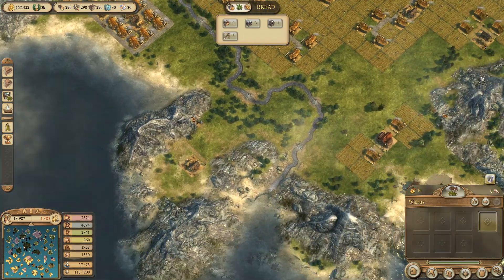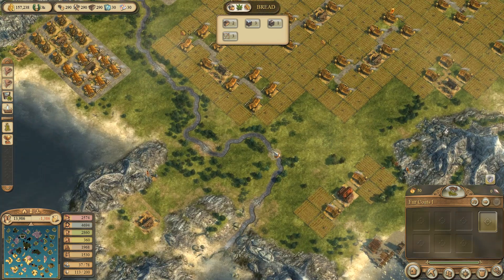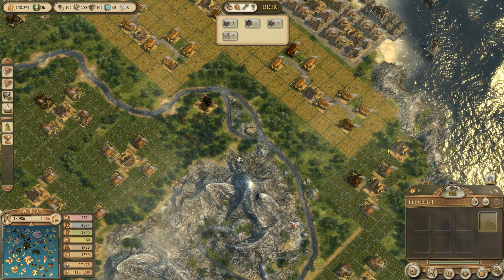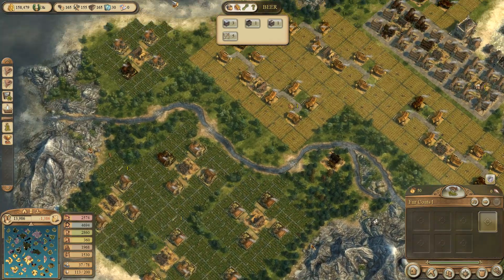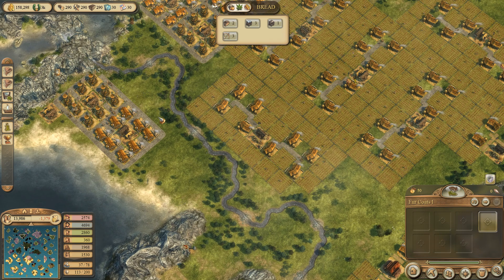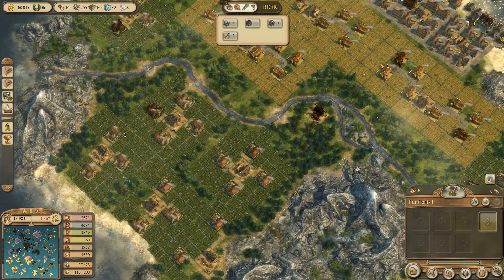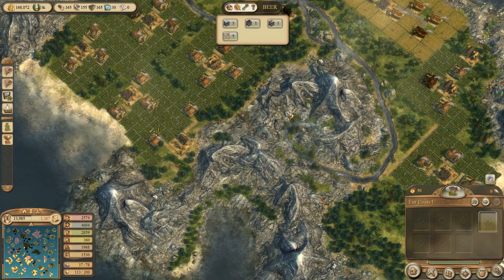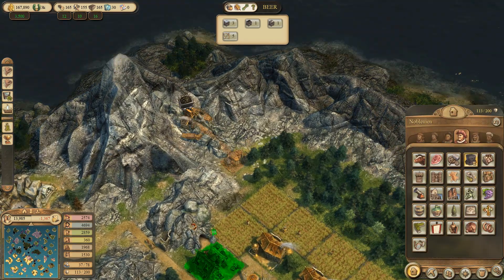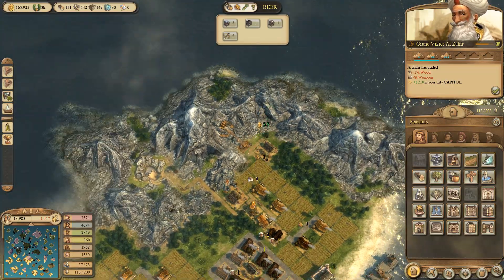We already have building materials on that island. Fur coat production - this will probably be a more sophisticated trade route but I'm looking forward to it. So how many slots do we have here? One, two, three. Here we have five. And with that we already have everything that we need. Since we already have building material here, we just need a coal mine - a good deal - for starting with the salt production. So that is the coal mine, then we need a charcoal burner.